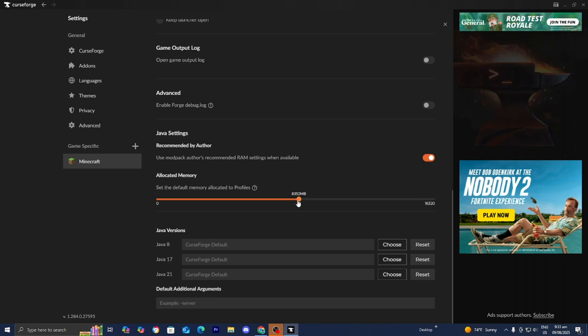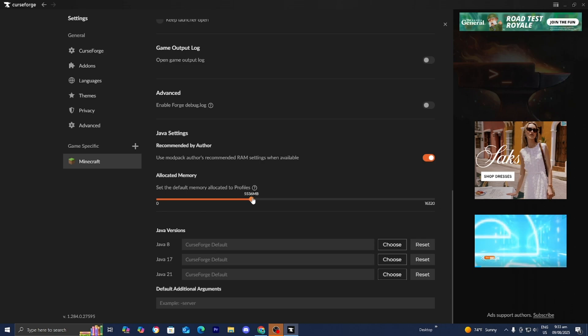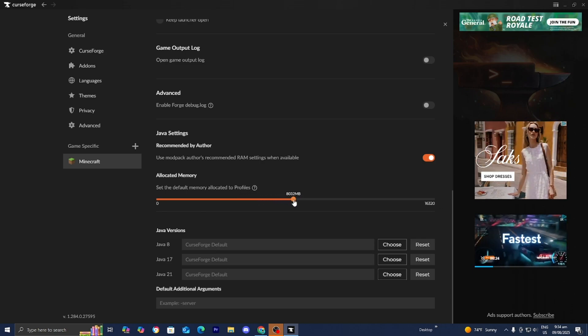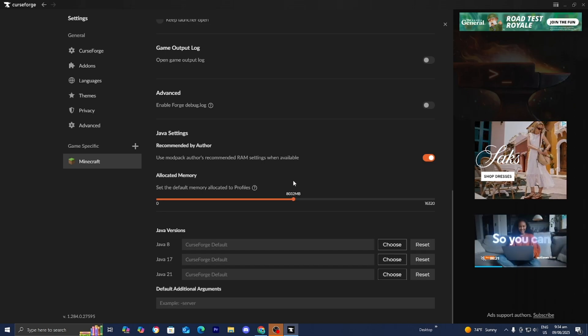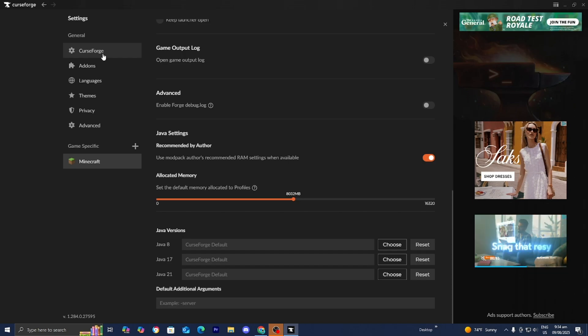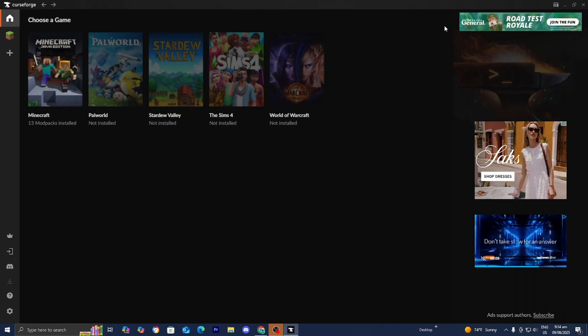In this slide bar, you can go ahead and adjust how much RAM your CurseForge modpack has. You want to allocate according to how much RAM you have on your PC. Personally, I have 8GB of RAM, so I set it to around 8,000MB just like so. Afterwards, you can return back to CurseForge and it will automatically update your allocated memory, and from there you're able to get better performance in Minecraft.